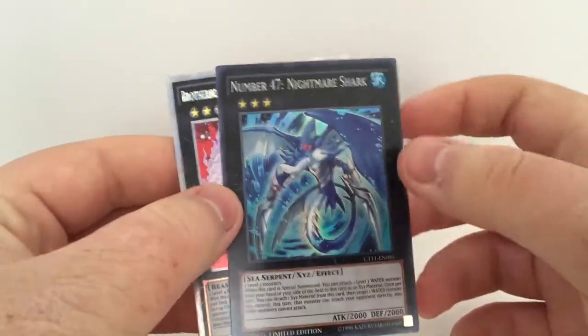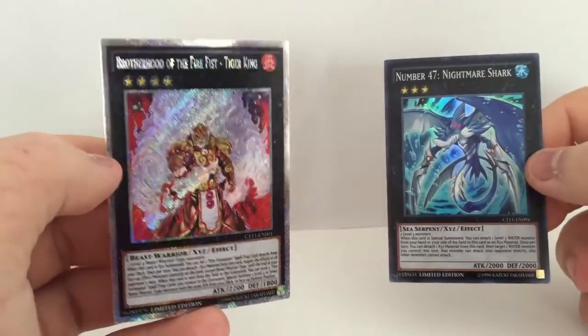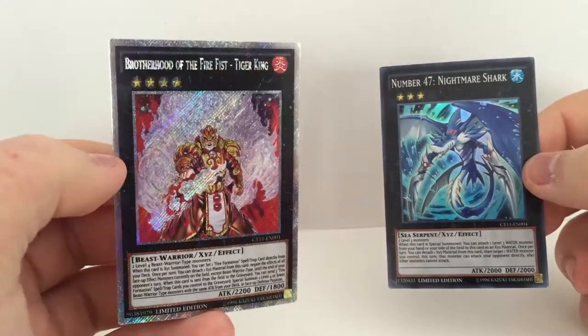I am so excited for the two promos. For the two promos, we have Number 47, Nightmare Shark, and Brotherhood of the Fire Fist, Tiger King.